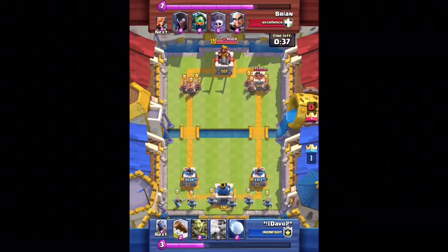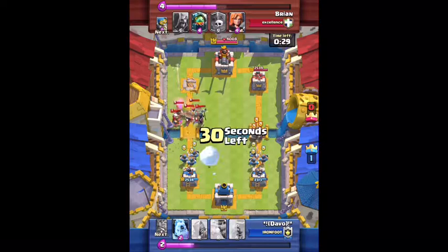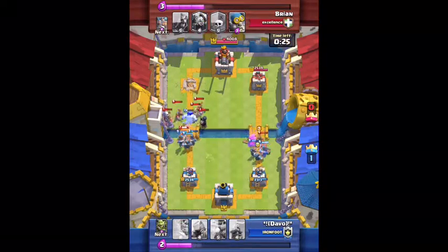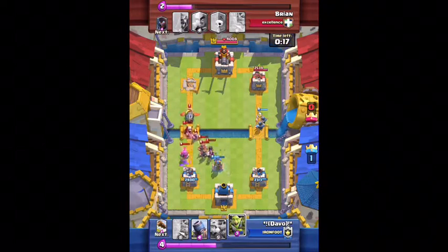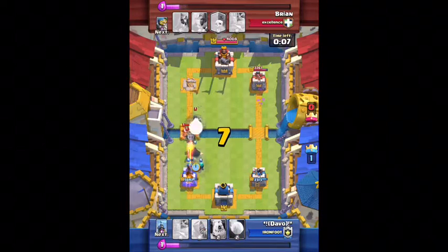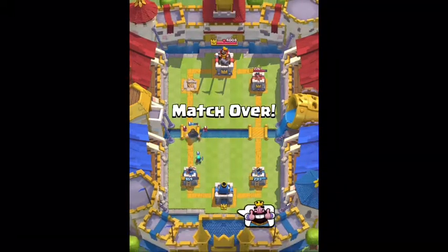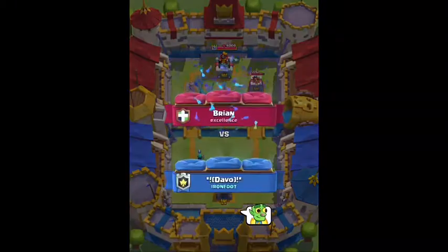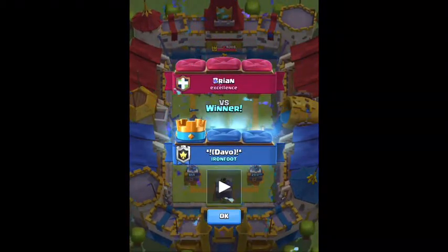He drops his Royal Recruits in the back and I drop mine too. Then he just throws everything into one little spot: Valkyrie, Night Witch, Bomber, Magic Archer, three Royal Recruits, and Inferno Dragon. I start panicking because the Inferno Dragon locks on, but I drop my Rascals and they take out the Inferno Dragon before it does massive damage, so we won that one. That was a very interesting battle.